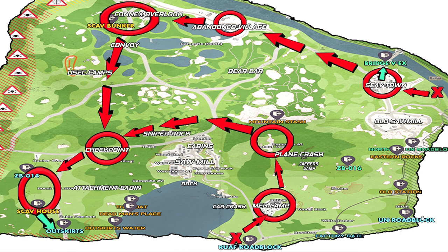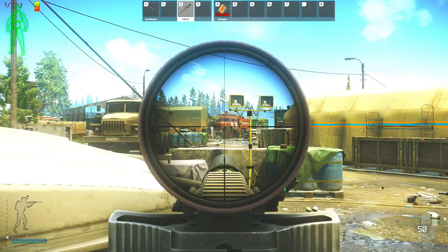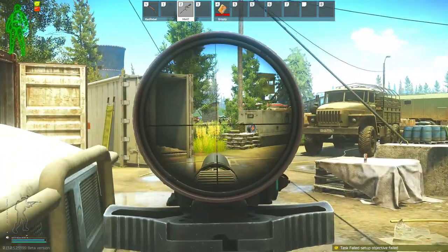The other route is if you happen to get one of the 6 different spawns that put you between the RUAF roadblock and the UN roadblock. Basically we will be going into the med camp first, where you will typically get between 1 and 6 different scavs, as well as a bunch of medical supplies and provisions.